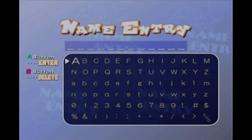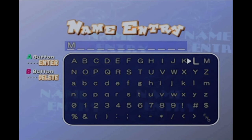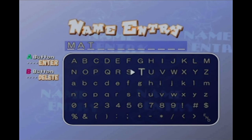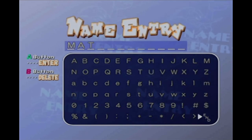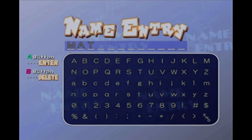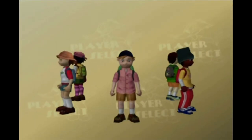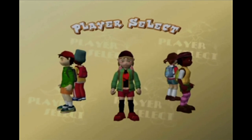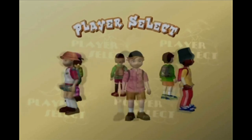Turning on the rumble feature. Then you have to enter your name. I have played through the game a little bit just to get an idea of what it's about, but I didn't save it, so I'm starting from scratch to show the game as you would see it if you'd never played it before. Then you get to pick a character — they're all just kids in shorts for the most part.